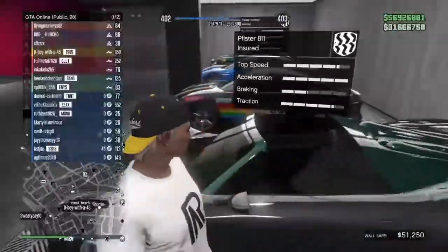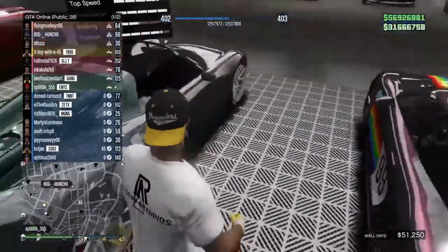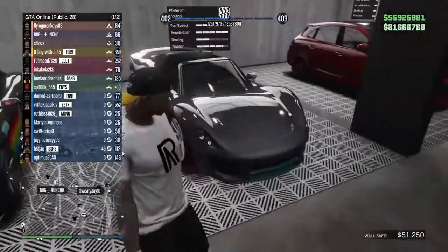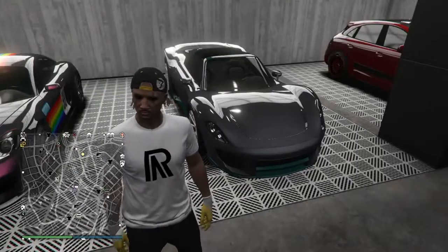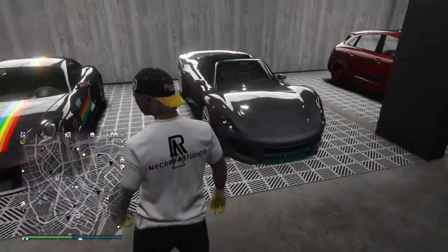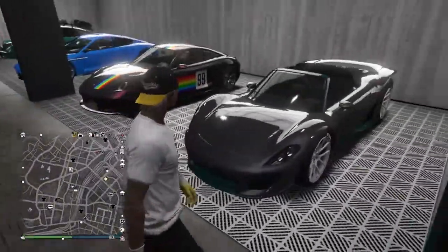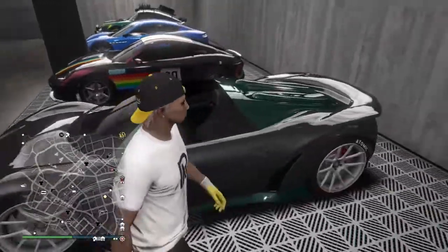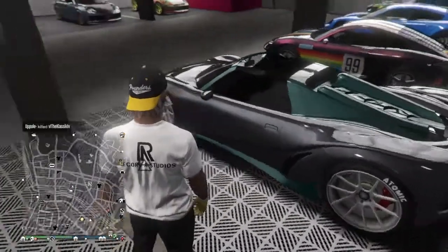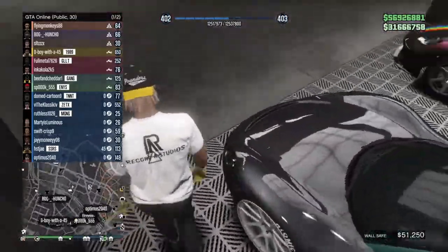Now look at this car — the 811. Beauty. I don't know how fast it is now — it's probably affected because it doesn't double clutch. So the calico is probably faster. That thing's just OD — it accelerates so fast. But this car here, man — I like this car. The 811. No double clutch on there, though.